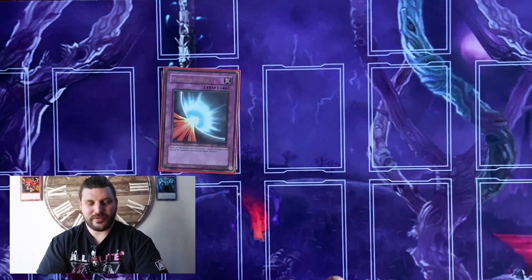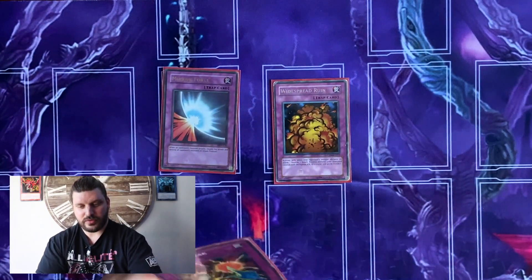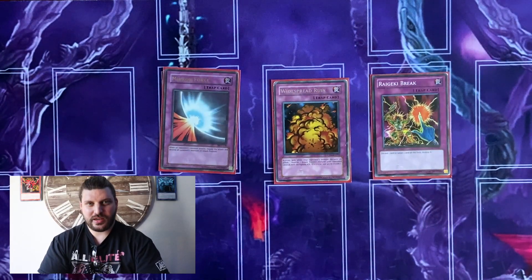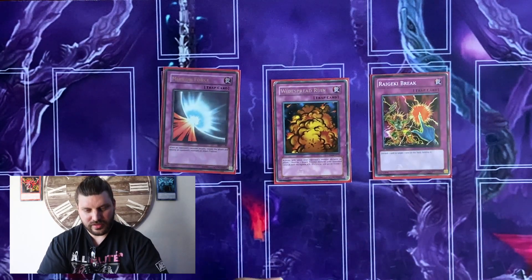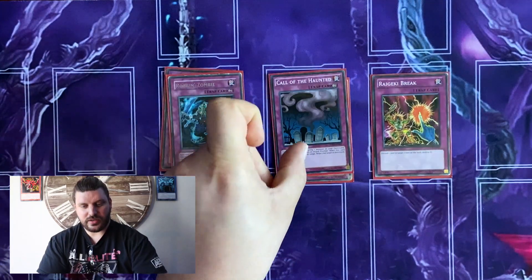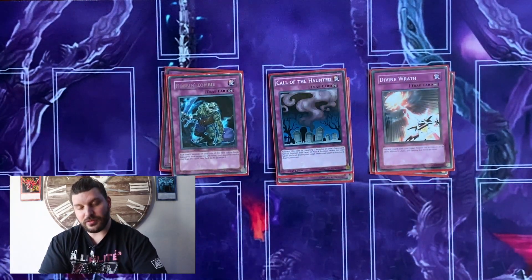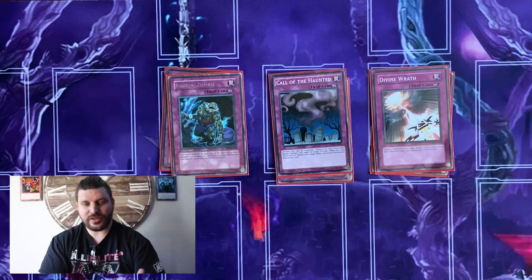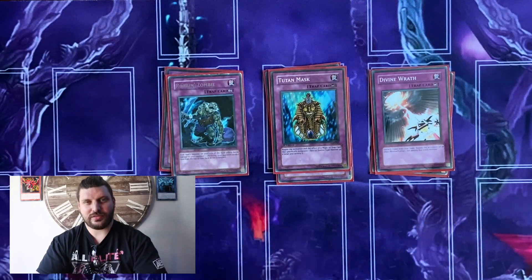One Mirror Force — a very heavily played trap card back in the day. One Widespread Ruin for spot removal. One Reckless Greed Break because Reckless Greed was banned at the time, so we used this in its place. One Robin Zombie for a mill effect. One Call of the Haunted for revival. One Divine Wrath, which is actually still really good, and one Titan Showdown, which is also good in and of itself.